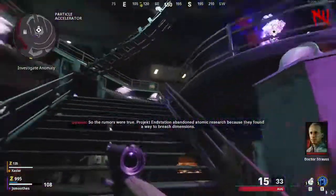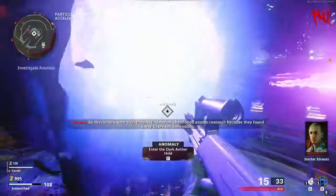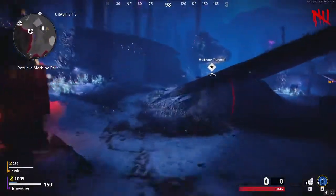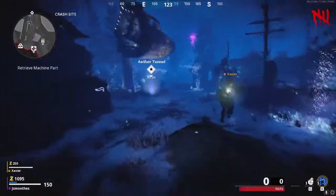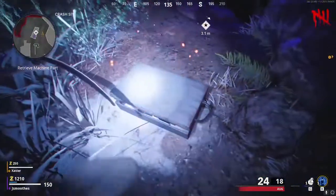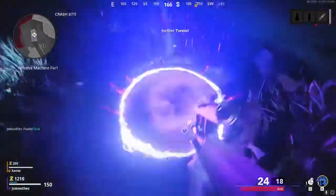Once that anomaly appears, you're going to want to go through it and follow the marker to the Aether Tunnel. Most of the time the Aether Tunnel will be located in the crash site right under the nose of the plane that should be levitating in the air, but it won't always be. I still recommend that you go here every time. Melee the case and take the fuse from inside, then run to the Aether Tunnel, whether it's here or in Pond or wherever.